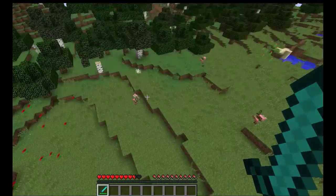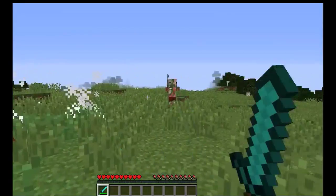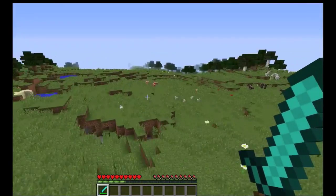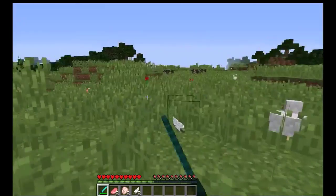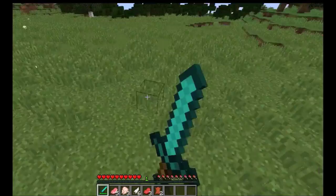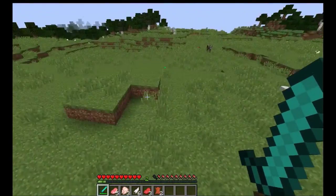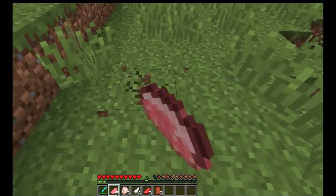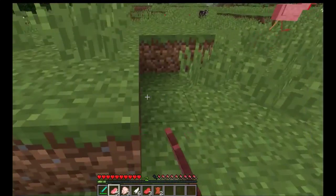There's another one where cobwebs do nothing to you, and then there's your standard range hacks. Pretty much they're all pretty obvious. Most of these you can catch on recordings — record and report — and the person will probably get banned. There's also one that makes you break blocks faster, but most of the time the blocks glitch back, making it harder to catch on recording.